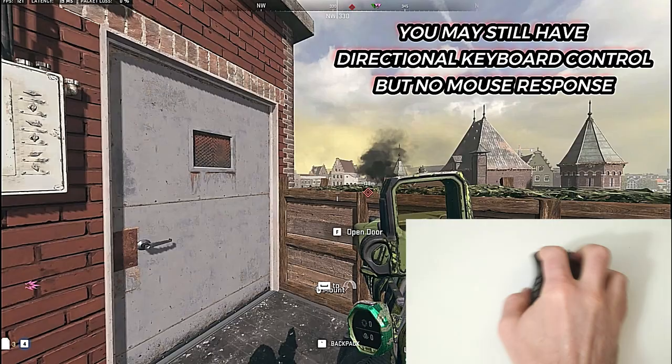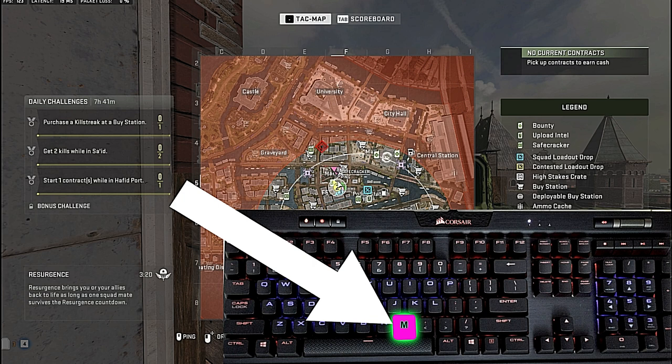So if this happens to you in a match within Warzone, one thing you can do to try to remedy the issue quickly is to press the M key on the keyboard, and then press the M key again. That's going to bring the map up, and then it's going to close the map.